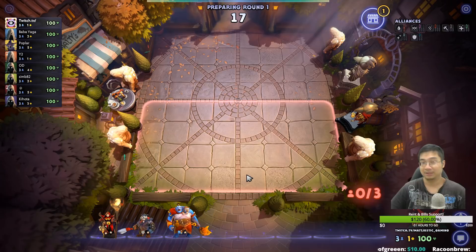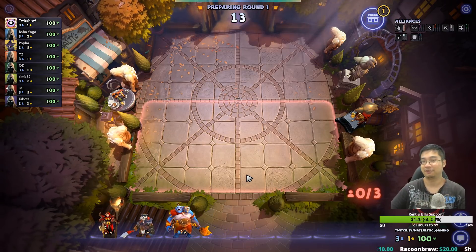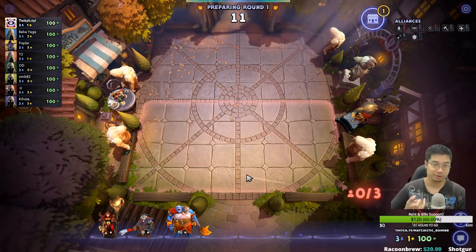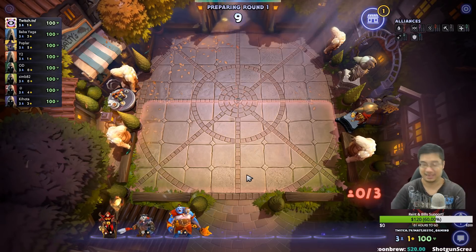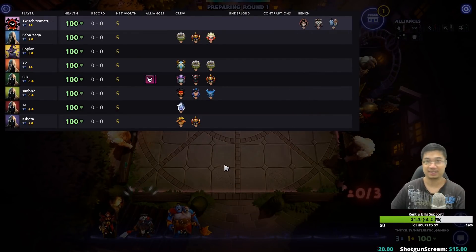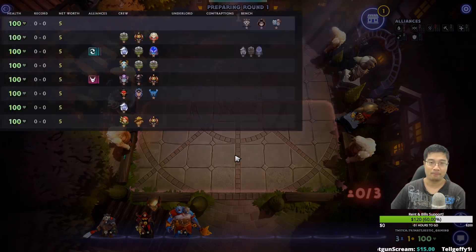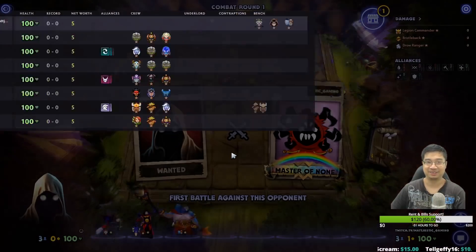Welcome everyone! Today we have another Underlords game. There are two builds I want to try today: one is with 6 assassins with some fancy 3-stars, and the other is with 4 healers and 6 warlocks. I know it's going to be over-healing, but that's going to be fine. Assassins and Hunters do counter warlocks, but other than that we do really well. Those are pretty top tier units anyway.